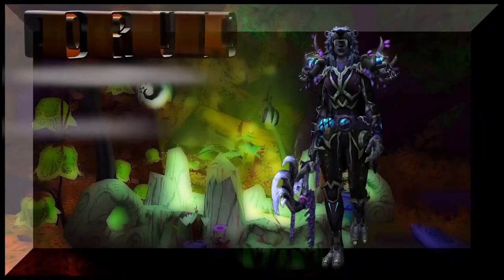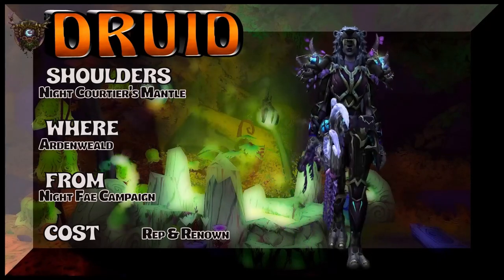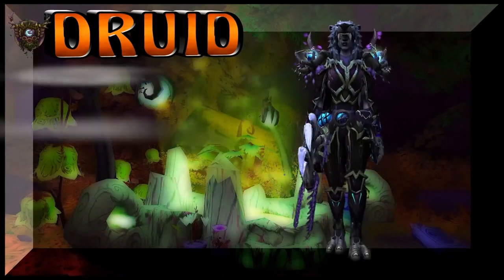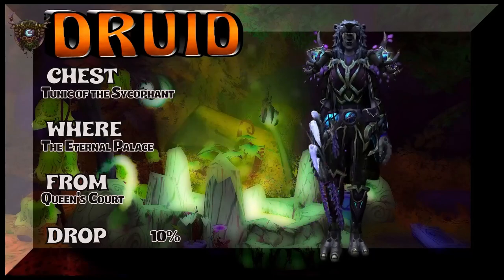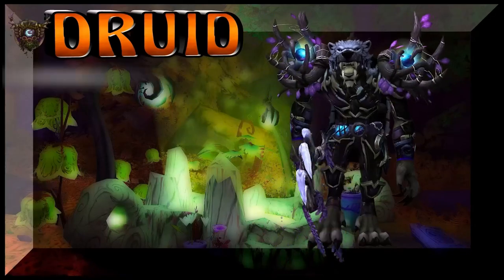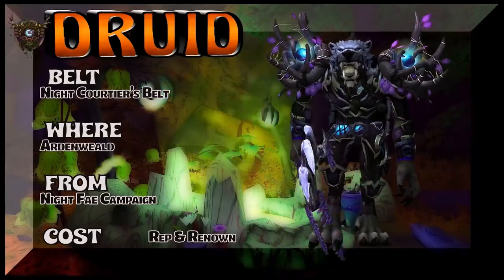We went from an unlikely Venthyr Druid to a very likely Night Fae Druid. We're pulling the shoulders, the belt, and the gloves from the Night Fae campaign, which of course is Ardenweald. Most likely some little ability called Convoke the Spirits that Druids tend to like, and everybody else tends to hate. Tunic of the Sycophant — that of course is the Eternal Palace. The belt is from Ardenweald, Night Fae campaign — rep/Renown to pick up that pretty cool looking belt.